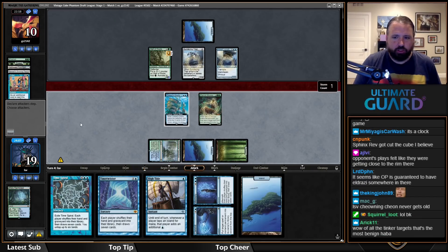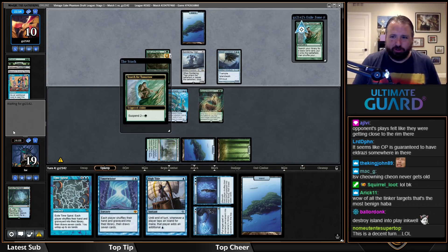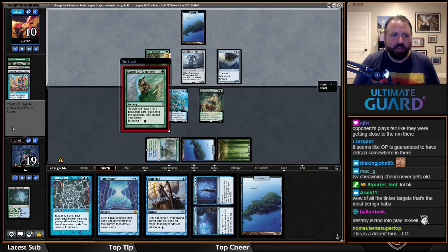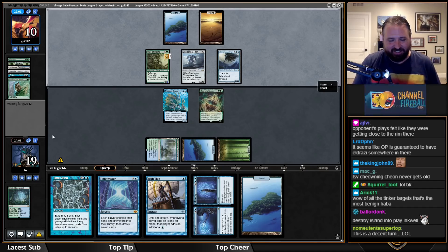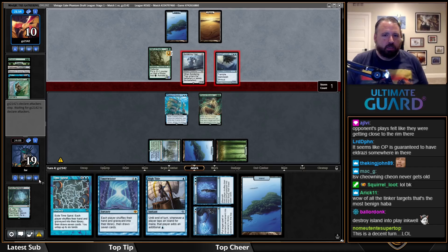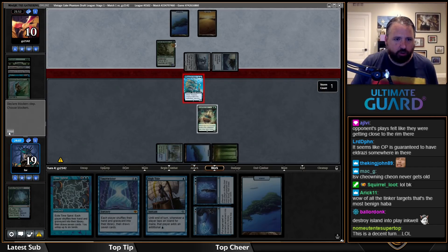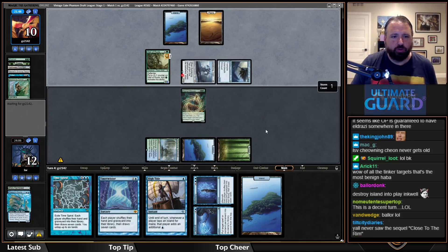Let's just chill. Opponent's plays are getting close to the edge but not quite over it. For a turn where they channeled, played an artifact, and tinkered, I actually think I'm doing okay. They have one card in hand. Assuming no more mega-relevant plays, I can block here, go to 12 next turn, block again, go to 5, and then I might not even need to do anything.